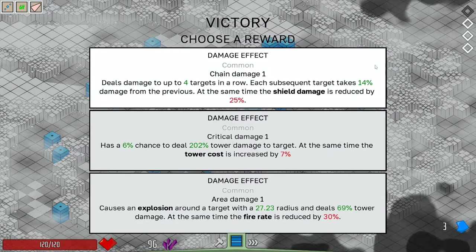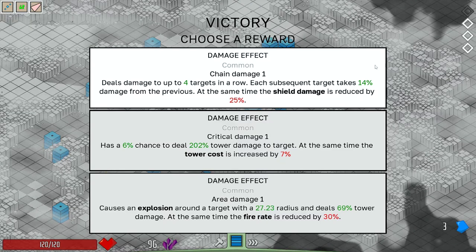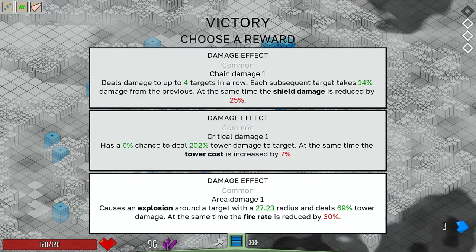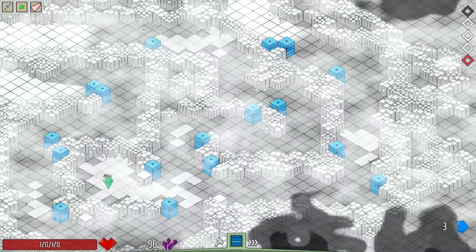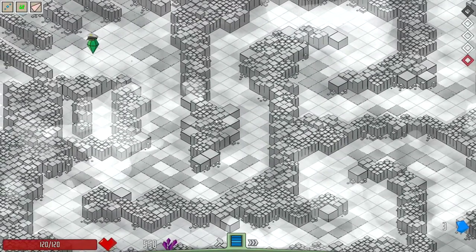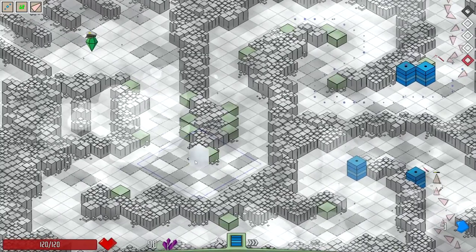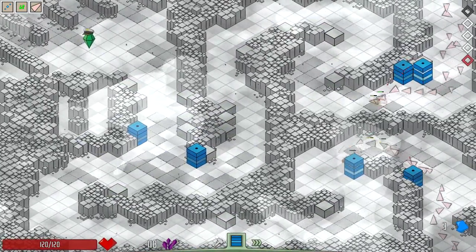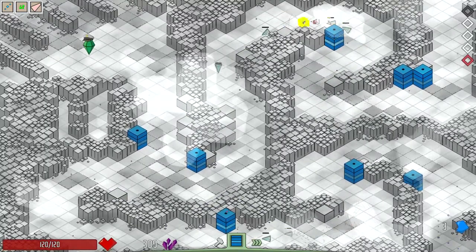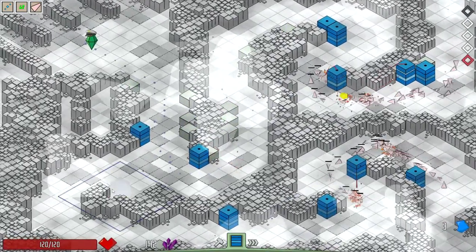We have chain damage, crit damage, and area damage. I haven't taken a shield damage yet. I'll take area damage for the time being. I have no money so the shop is completely useless, but I'll be forced to take shops at some point. I want a spot here toward the end. Time will tell if not taking the chain damage was the right call — I'm still worried about shields. Shields always seem to be what screws me over.